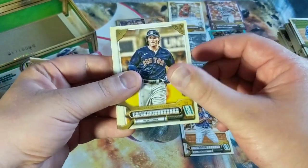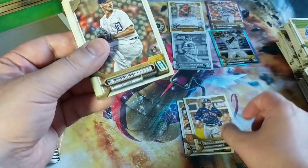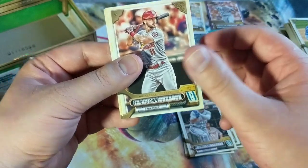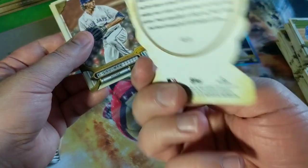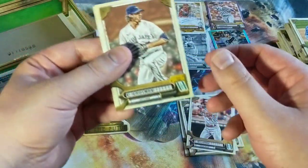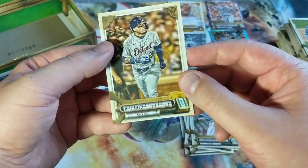Francisco Lindor, Duran — rookie card, watch out for those. Manning, rookie card. Lee Castro, Paul DeJong. See the Future — Nick Madrigal, that's cool. See the Future — Kevin Gausman, man, great season. Great pickup we had.